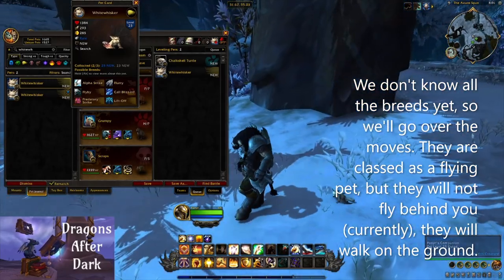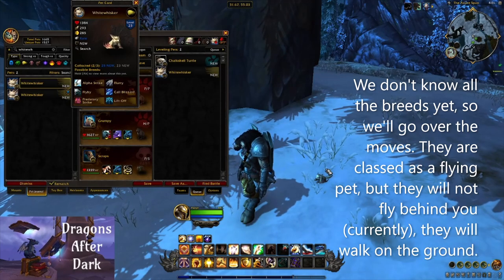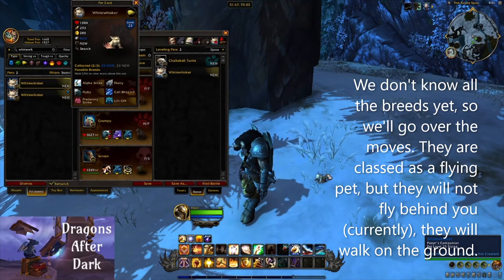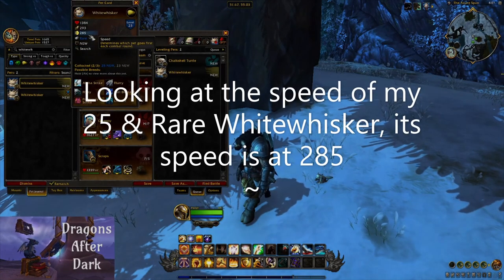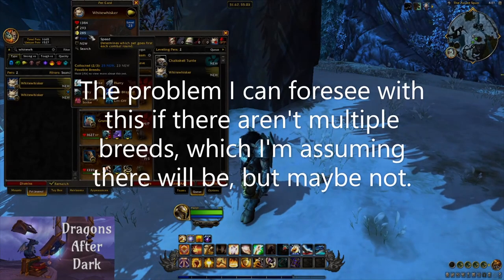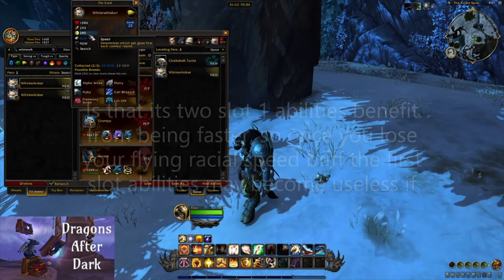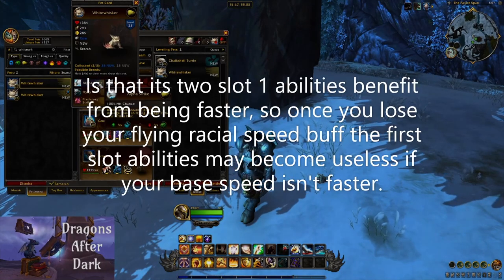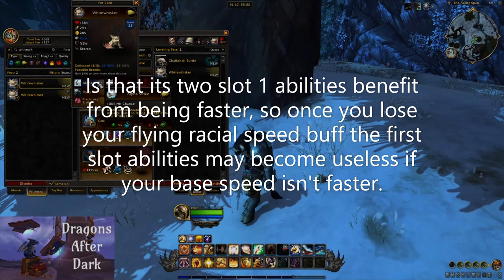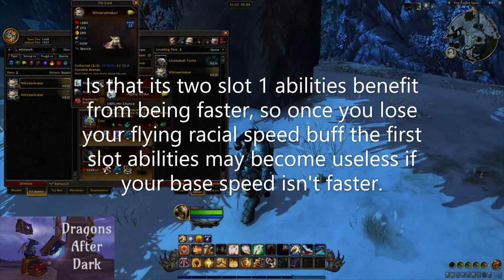As you can see from the one following me around, they do not fly behind you — they will walk on the ground. At one point in either alpha or beta they did start off flying behind you, but just like the flying squirrels they are now grounded. Looking at the speed of my particular level 25 rare White Whisker, it's at 285. The problem I can foresee is that its two slot-one abilities are beneficial from being faster, so once you lose your flying racial speed buff those first two slot abilities — if you're not naturally faster with your base speed stat — could become useless.